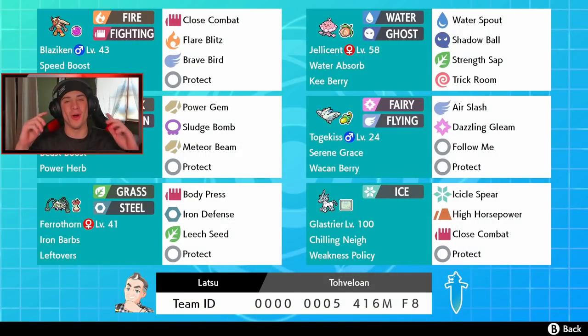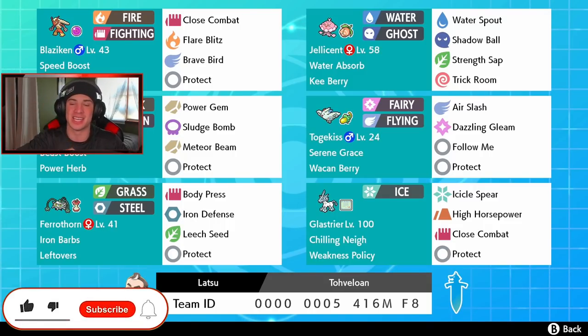What's going on YouTube, Jeans here, hope you guys are having a wonderful day. Today we are back playing some Pokemon Sword and Shield and we got ourselves another banger of a video today. We got ourselves a life orb speed boost Blaziken alongside with a weakness policy Glaceon team. If you guys enjoy, make sure you support the channel by smashing that like button and clicking that big red subscribe button. Thank you guys so much for the support.